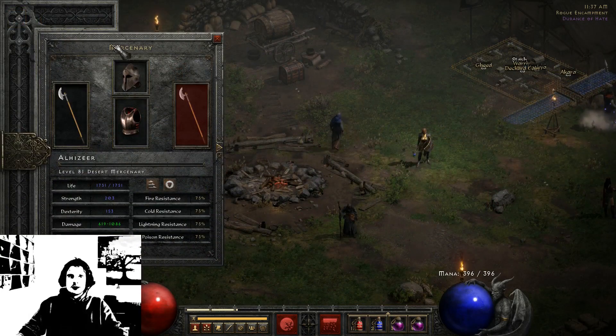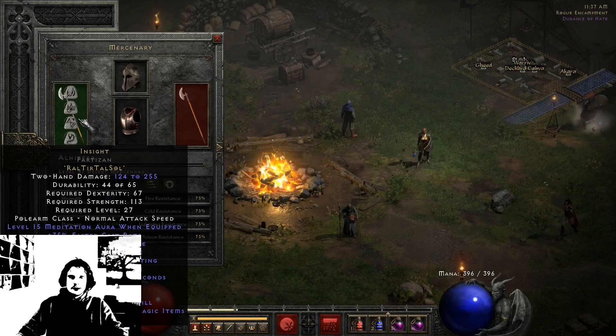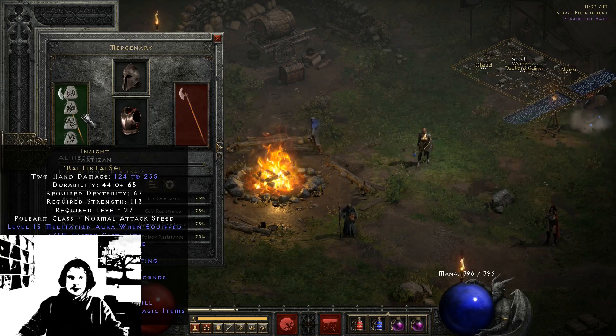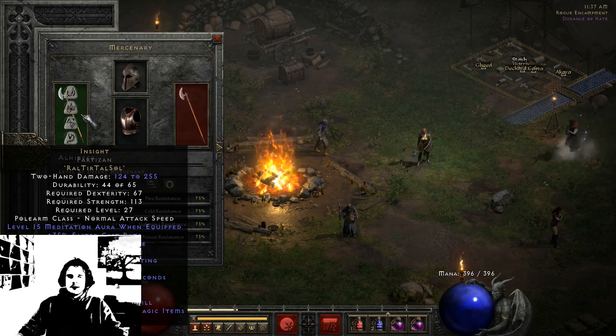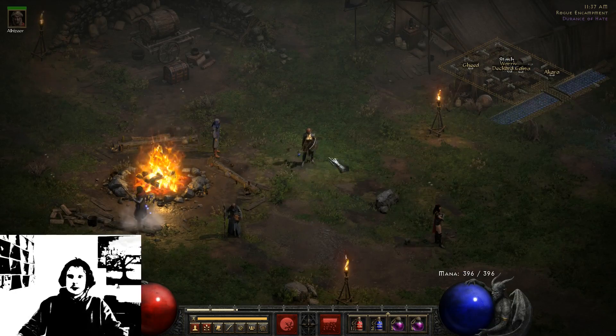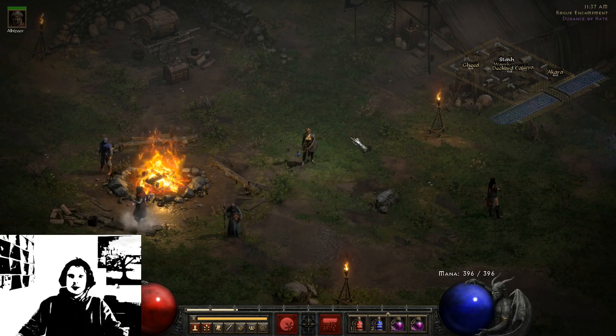The last thing I would like to mention is my Mercenary. I mainly have this one because of the weapon — the Insight runeword. This one is very good especially with mages and other spell-oriented characters because it gives the Meditation Aura, which generates mana for you so you can keep up all your spells non-stop. When you teleport, your Mercenary will appear at your destination, so he won't die quickly since he is always near you.